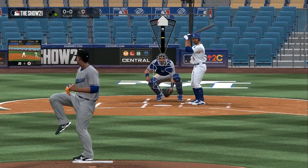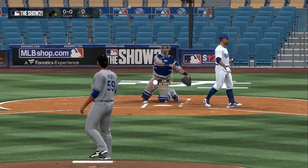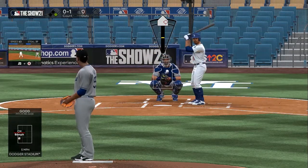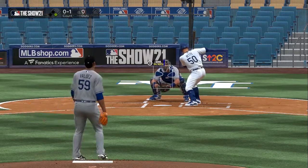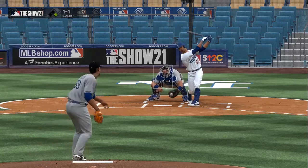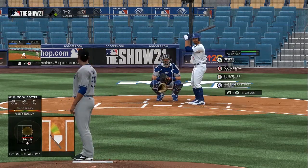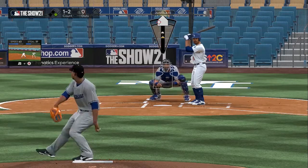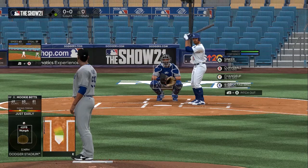Here we go with a change-up to the middle — all I'm doing is dotting him up, giving him different looks every time. Once he gets used to that, we go back to our sinker — we've been away from it for a while. High sinker and he lays off. We come back with a curveball to see if he starts chasing pitches. And there he is, just swinging at nothing — very early on that. We blow past him with the fastball. Nothing but win.